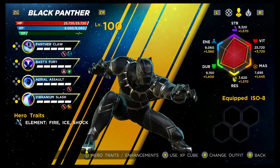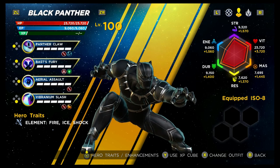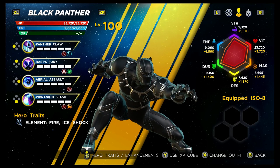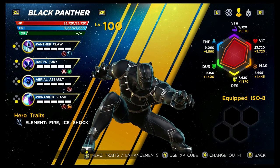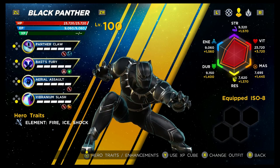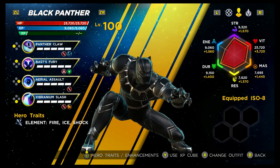Looking at the stats for Black Panther: his Strength comes in at a B, which is nice for putting out damage. Vitality and Mastery are both Ds. Resilience is a C, Durability is a C as well, and his Energy is a B. So his strengths in the stats are his Strength and his Energy. With that covered, let's jump in and have a more in-depth look at the abilities.